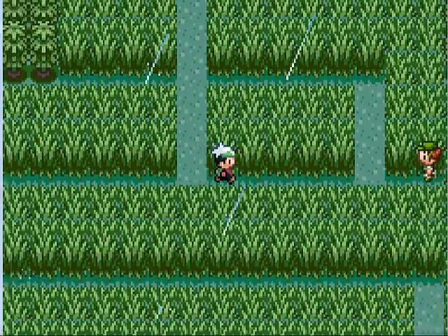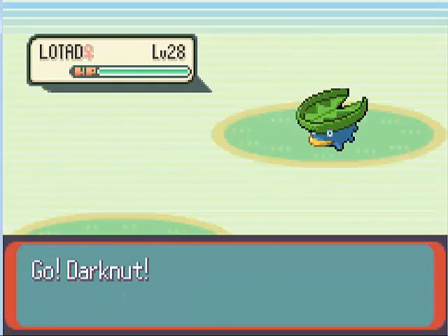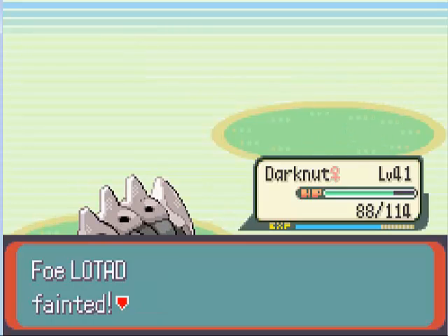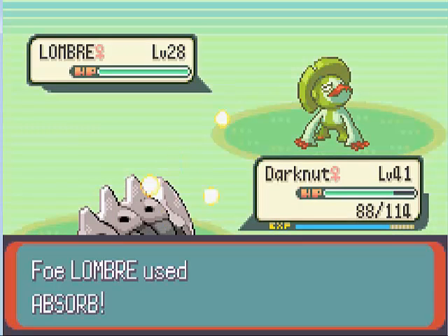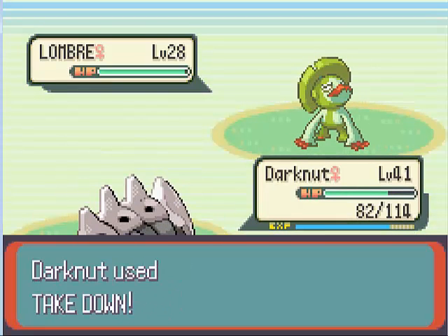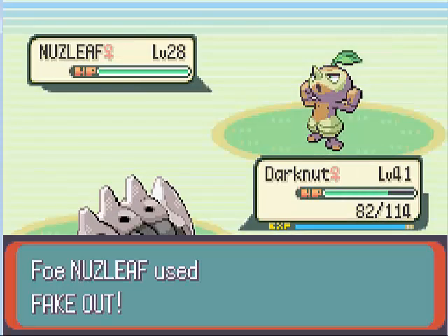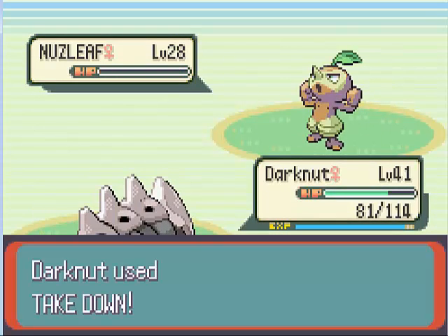Now we have a little grass maze here — well, not really a maze, you can just walk straight through it if you want, but then you have to fight wild Pokemon. Now we got this trainer. Low Tide — that's bad in the rain. A Lombre using Absorb, really? That's it? And a Nuzleaf, nothing big. At least I can super speed Fake Out this time.